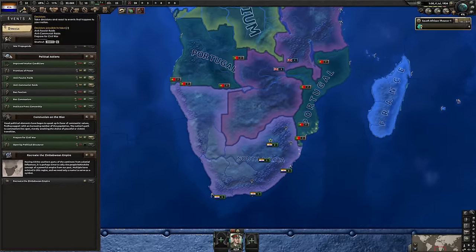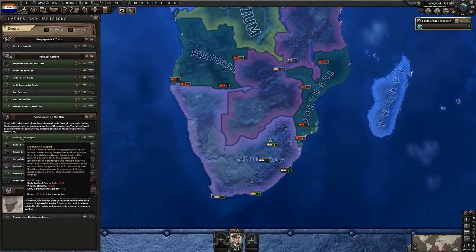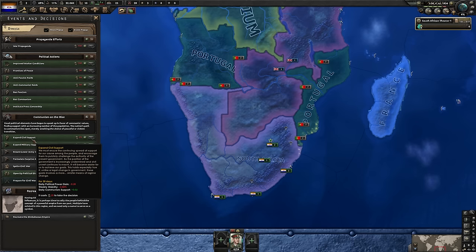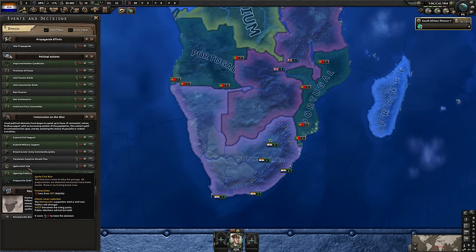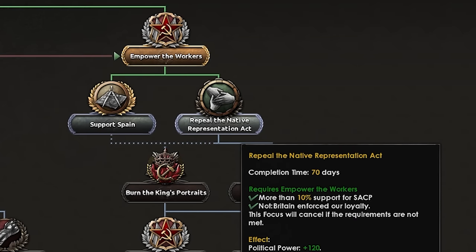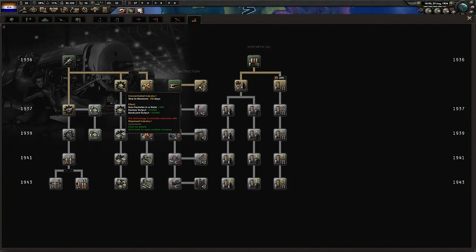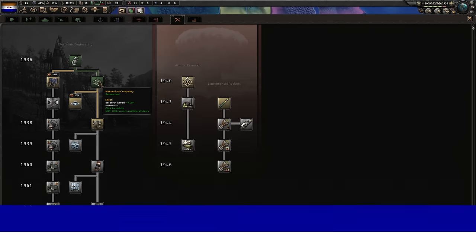A few moments later: now we have 50 PP. Let's prepare for civil strife. Hit expand civil support twice to bump stability below 70%, then we can ignite our civil conflict. South African Railways done — let's repeal the Native Representation Act. For industry, since we will be sticking to a relatively small core territory, concentrated is the better option, giving us more factories in our very few states. We will have a lot of puppets but not much land we control directly.